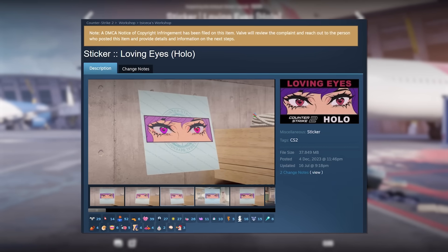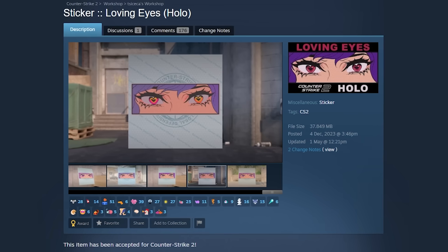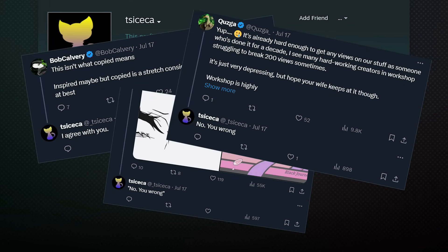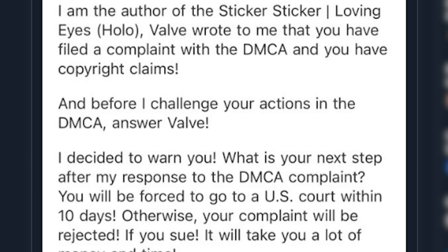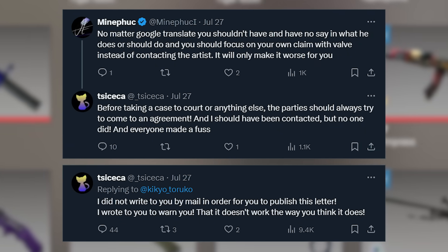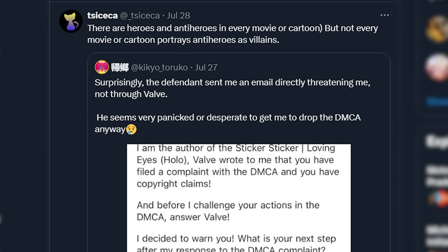With the yellow text of death hanging over the sticker in the Steam Workshop, people started looking for a response from the plagiarists. It turned out they'd been there the entire time. The Loving Eyes sticker actually has two different artists: SnailNZ, who has been completely silent, and Sakeka, who immediately jumped into the Twitter replies to fight it out. With his initial tweets getting ignored, he sent a demented-sounding email basically threatening the original artist. This was not well received by the community, and Sakeka didn't help himself with multiple aggressive follow-up tweets — not to mention a retweet where he compared himself to an anti-hero being cast as a villain.